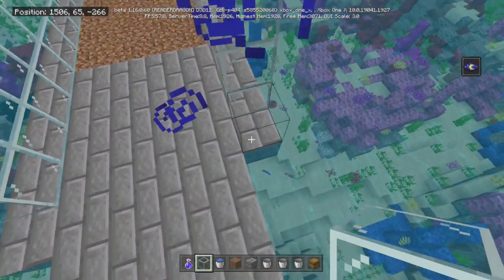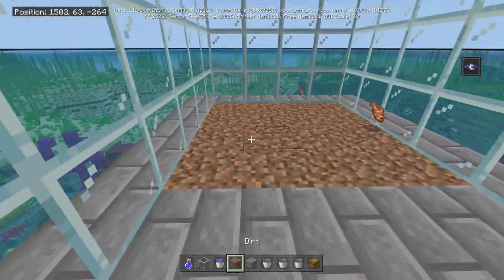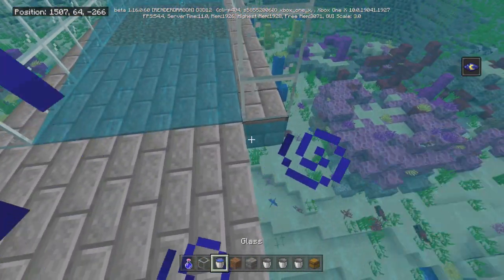Build that three high. Get yourself a night vision potion — it's very, very simple and good to make. Just get a golden carrot and nether wart and brew it.